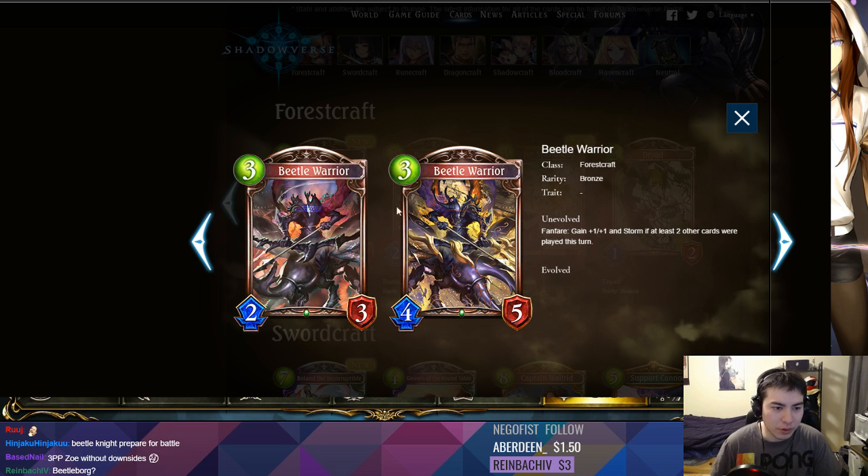Because you can just go free fairy, free fairy, get a 3/4 for 3. You might even start running cards like Angelic Snipe — you can go Angelic Snipe, Angelic Snipe, Beetle Warrior, that's 5 play points. And then you can do Roach, Roach. Obviously it's not as good as Roach, but its stats are solid so it's actually good for trading.